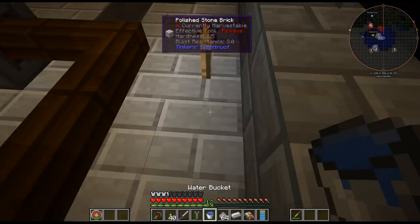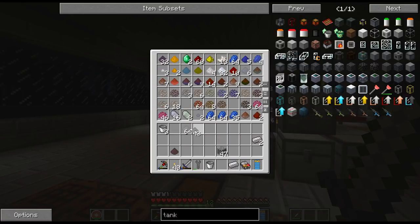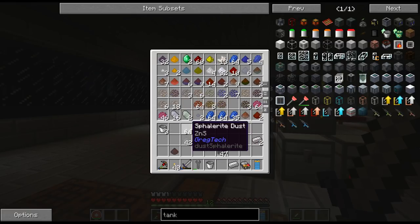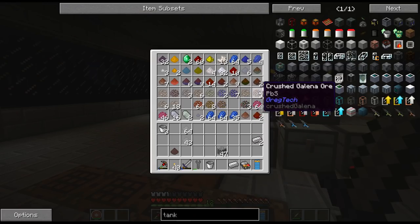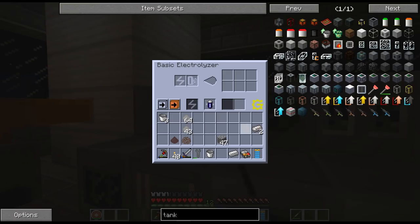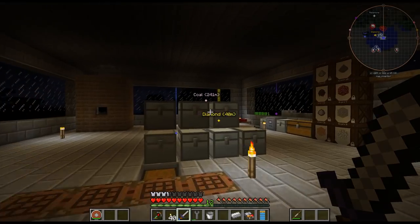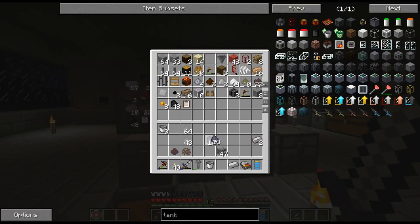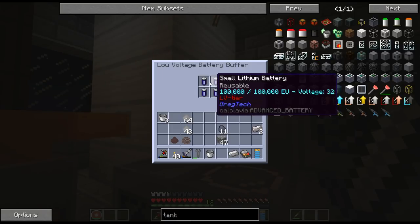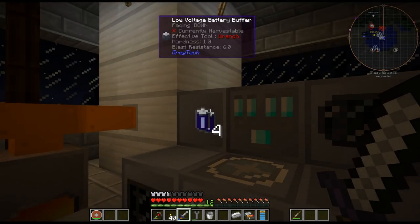Why don't I just fill it up again? There we go — there is our sphalerite. Fortunately we have some because it requires two for the process and I have 63. Let's take a look at this. It's probably going to drain like crazy, but we'll see how this goes. I'll put 16 in there — I've got four batteries in here. Let's do that and see.